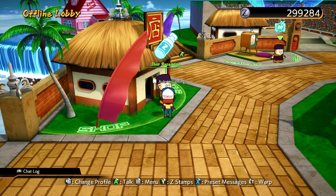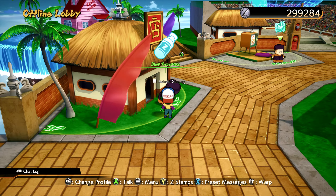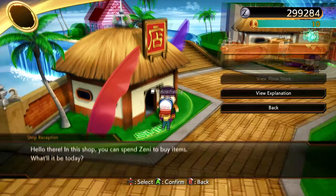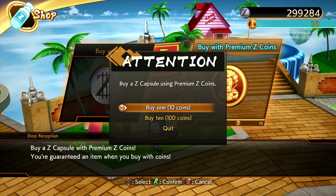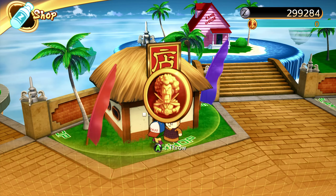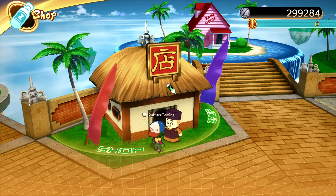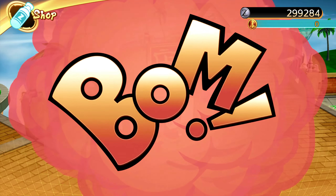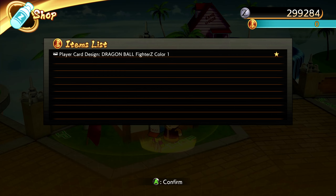Yo what's up YouTube, we're back here on Dragon Ball FighterZ episode 30. I figured we'd go ahead and spend some coins — we only got 10 coins — but we're gonna spend some Zeni before we get into the story. Start of a new arc, gotta see what we can get. That was kind of whack for 10 coins to be honest.